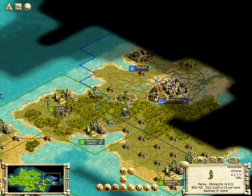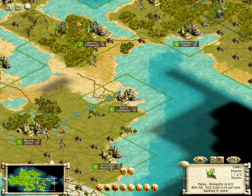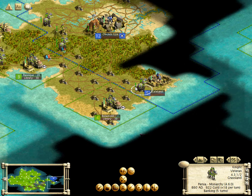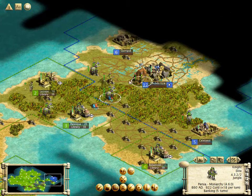I suppose we could go after their capital — it's the closest city, so all these units really should go after it if they can. We might have to wait a turn to get our immortals into place though. This guy's going to scout ahead and see who we can find. Looks like there's another city over there and not much else in between, so we're probably going to conquer that next.